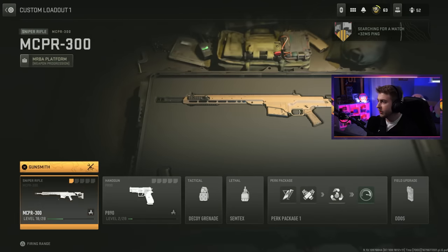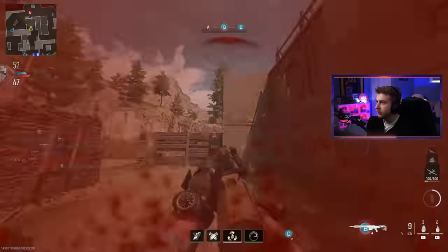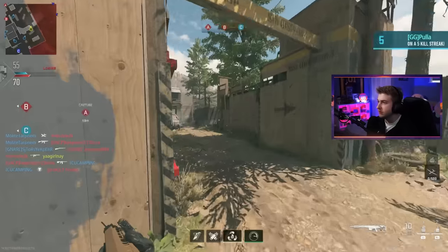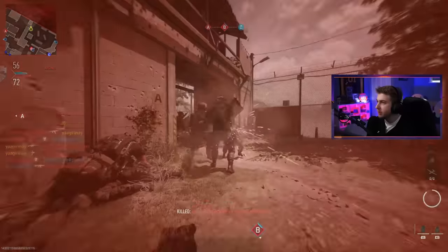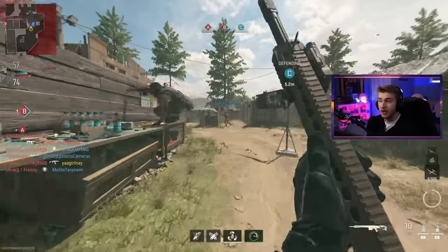I went from level 12 to level 18 — that's all my double weapon XP. I don't even know how I'm going to get a double kill on shoot house. The people need to be right next to each other and I have such a hard time aiming this. That's a double kill, baby! Could have been even more, but I won't be greedy — I'll just take what I need.